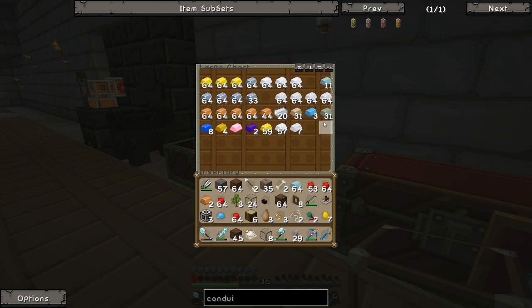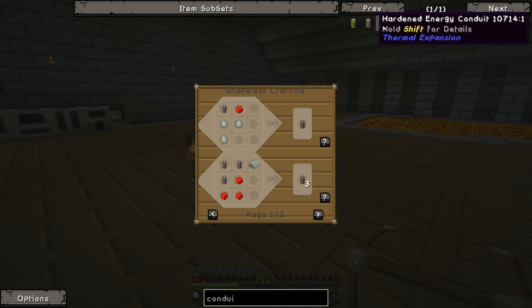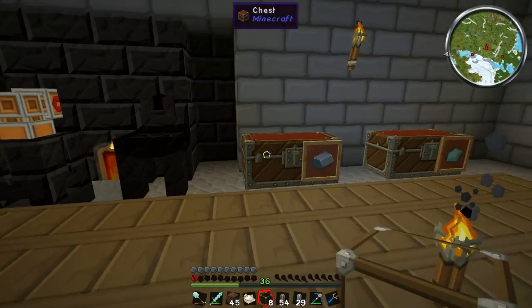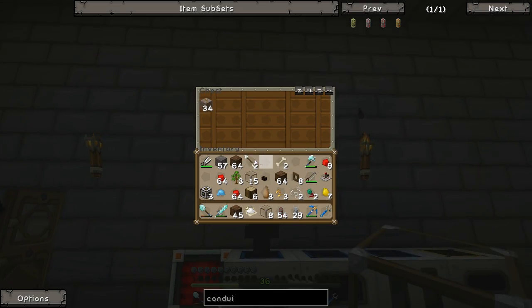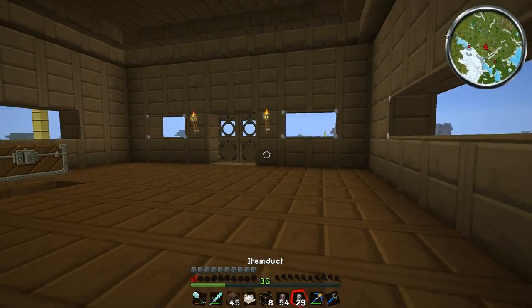Let's grab a bunch of lead and invar and make 54 leadstone energy cells — that should be more than enough — then convert all of those into hardened ones. Let's put the ingots back so we don't clog up our inventory. We really need something to eat. I think I might go raid the village and get some of the wheat they've got so I can make some bread.